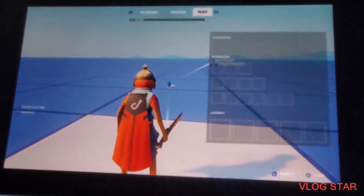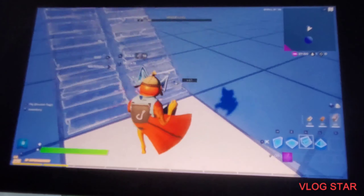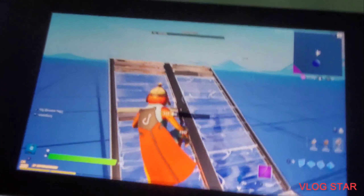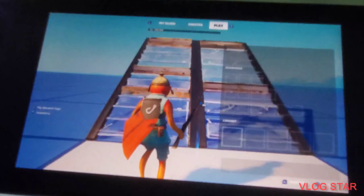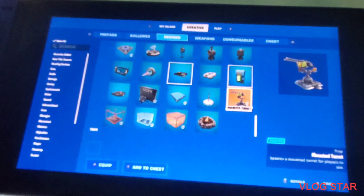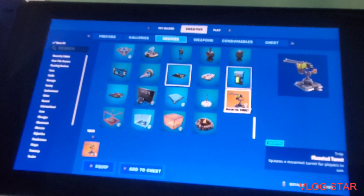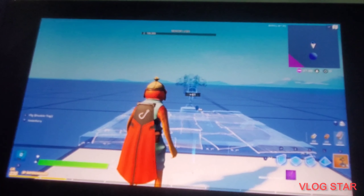So this glitch involves any type of stair. What you gotta do is build a stair, and then you wanna go to the creative menu, to the devices, scroll down to the mountain turrets, and basically get it.